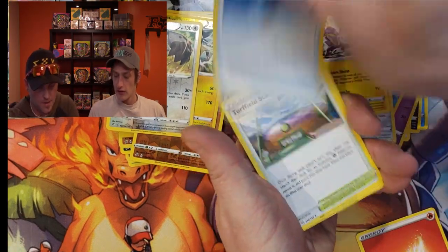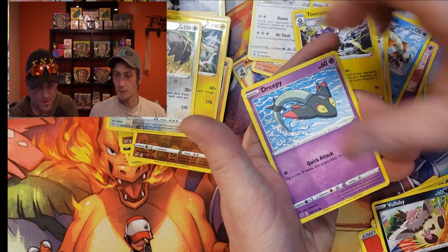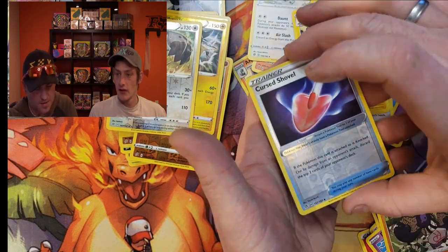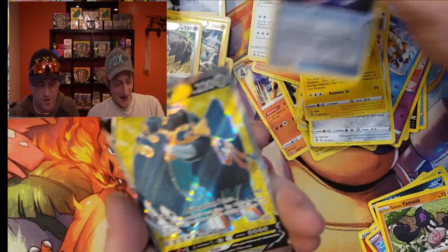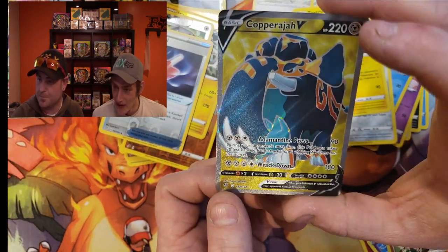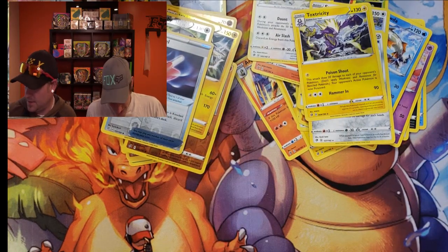I'm feeling this pack. We got Turffield Stadium, Carkol, Scyther, Vullaby, Dreepy, Magmar, Galarian Yamask, the Cursola, the Shovel, and a Copperjah V Full Art! Love it — wow, that yellow is awesome. That is beautiful, take one more look guys.